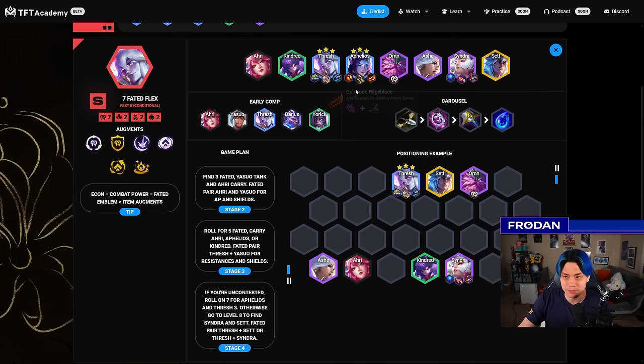The most important item for Aphelios is Rageblade or attack speed. If you don't have Rageblade but you have something like Pumping Up, you can get away with other items on Aphelios. Make sure you stack Syndra with appropriate resistance shred and anti-heal.